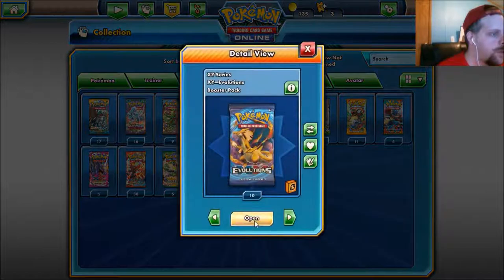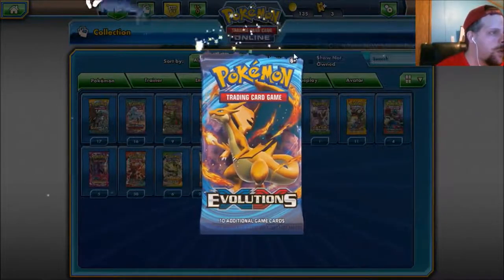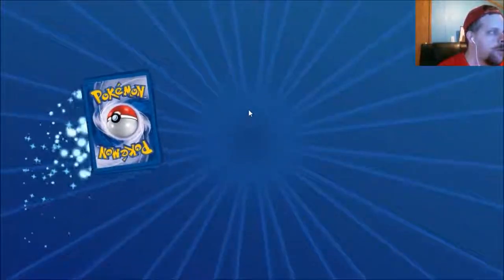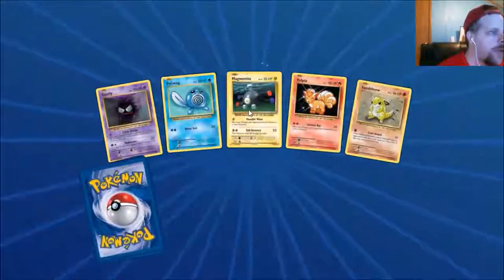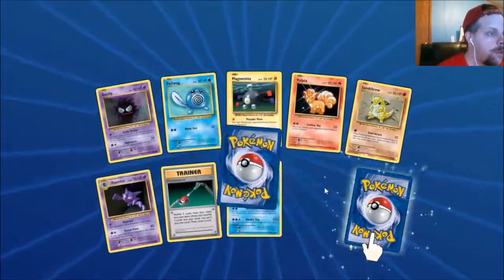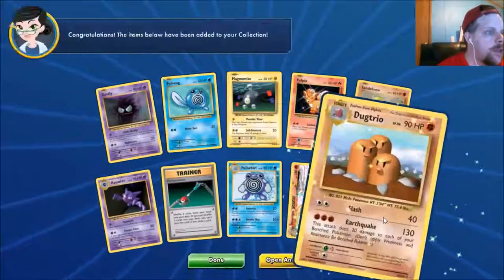Let's do Evolutions. We got 10 packs of Evolutions. We're looking for Mega Charizard Full Art — anything we can get our hands on. I've opened up a ton of these cards — over 70 plus packs out of this set.